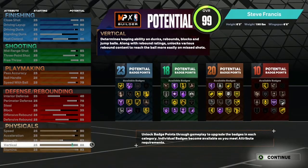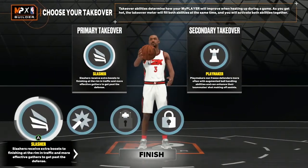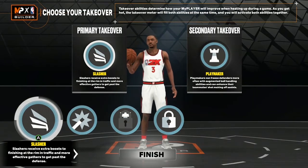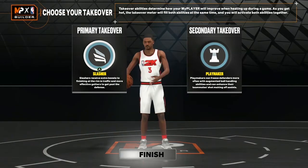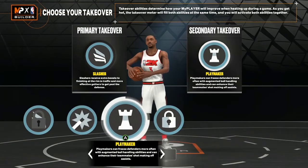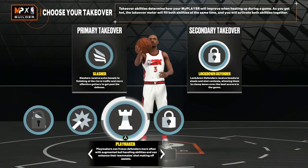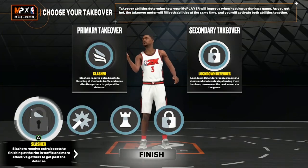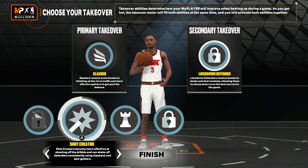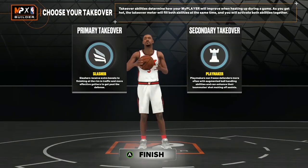For takeovers, you can go slasher takeover or shot creator. I'm gonna go with slasher. For the secondary, you can switch it up — put that lockdown defender on there if you want, or mix it up with slasher. You can go shot creator or playmaker. I'm gonna go playmaker.